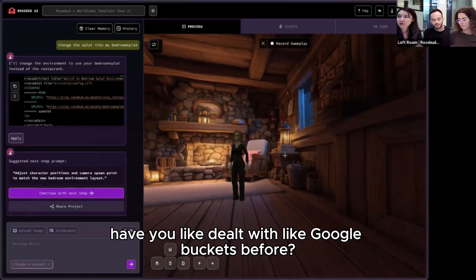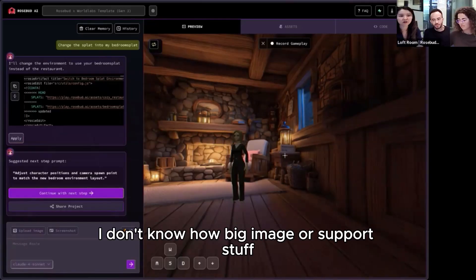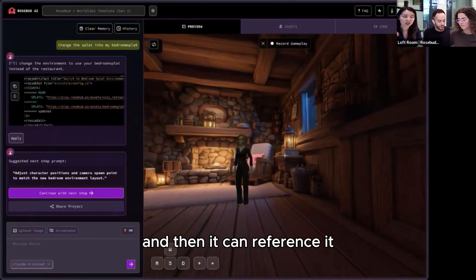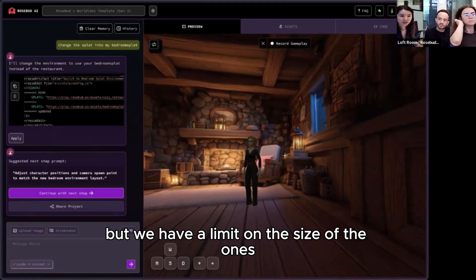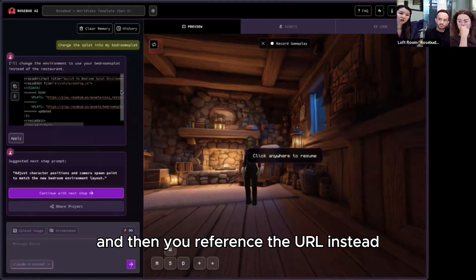It's just a little bit bigger. Have you dealt with Google buckets before? No — it's just that you have to upload it somewhere else. Like some external place where you can upload an asset and then reference it. The short answer is you can definitely host those big splats, but we have a limit on the size of the ones you can upload to our asset tab, so it has to be hosted somewhere else to reference the URL.